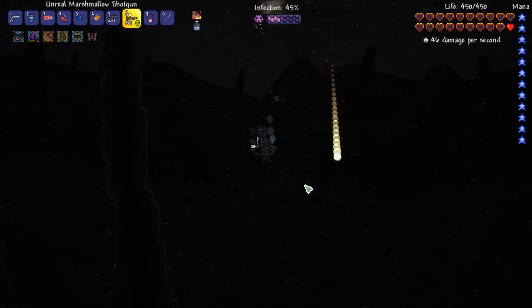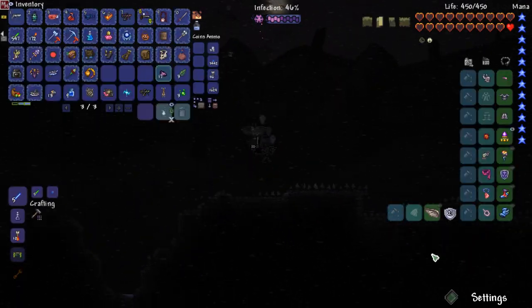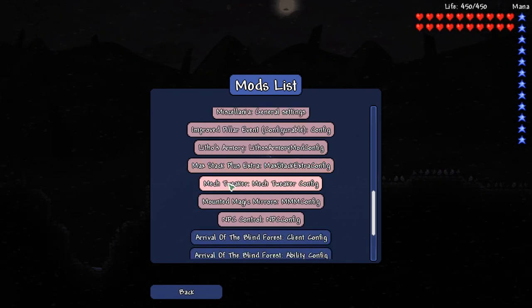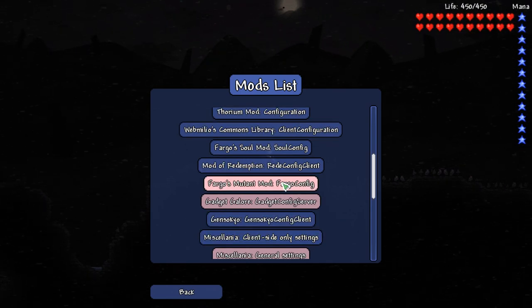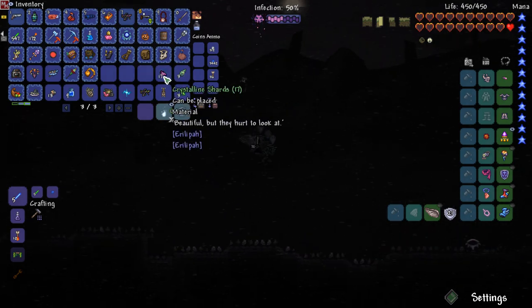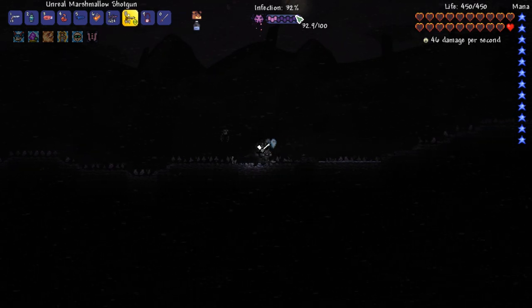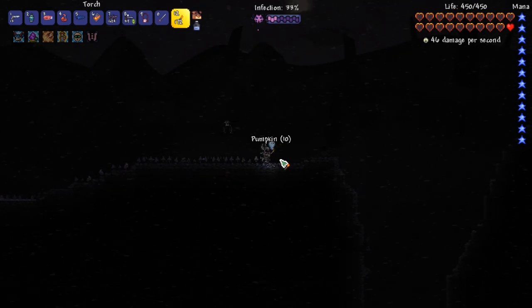I also installed a mod called More Light or Stronger Light - something like that. In the config you can adjust it. I got Mech Tweaker too - that messes with the timings of wiring stuff. Crystalline shards - what is this? Let me break that. It cured some of my infection - that's pretty cool!